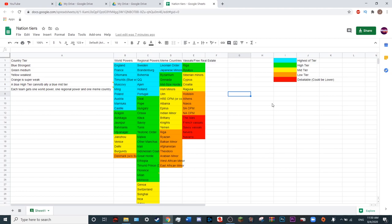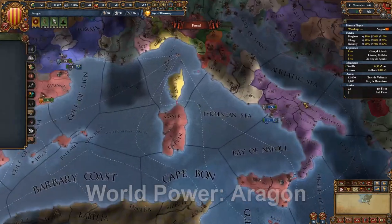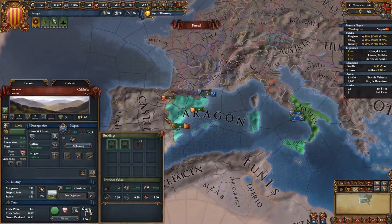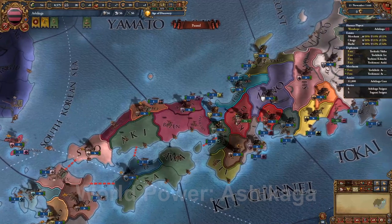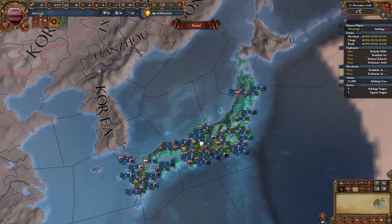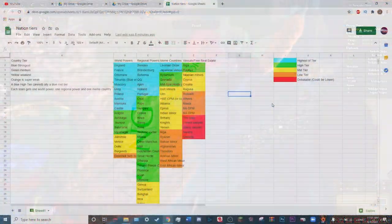Next in the green tier — high tier but not as high. In our team's game, we made a rule that blue tier world powers cannot ally blue tier regional powers because that's too strong. Below the blue tier we have Aragon. Aragon is a very powerful nation but is surrounded by stronger neighbors — Castile, France — and has Naples in Iberia. It has a big navy, but in past MPs I've played, Aragon just got wrecked by France. Then we have Ashikaga. Ashikaga is very strong and Japan is a very strong start, but it can be limited — Ashikaga needs to unify, so at the start it's not nearly as strong for MP, especially if someone intervenes very early on.